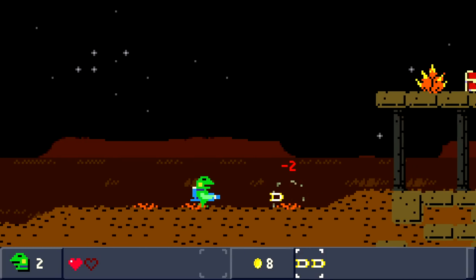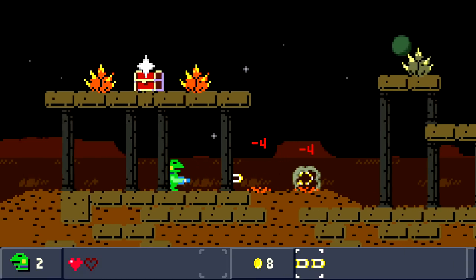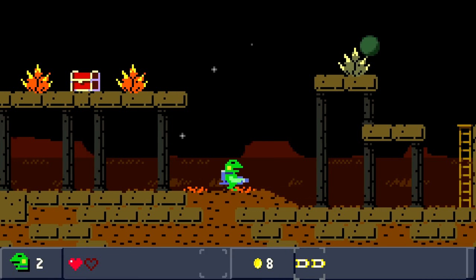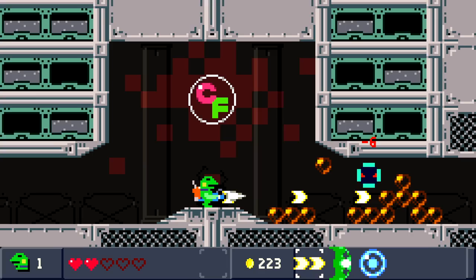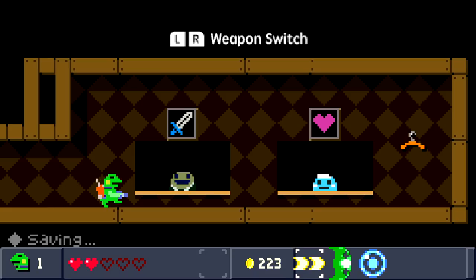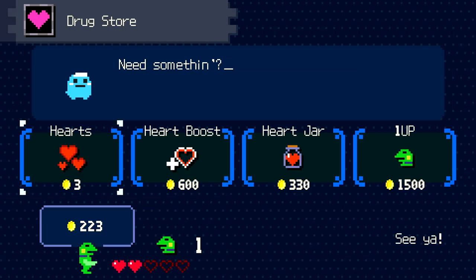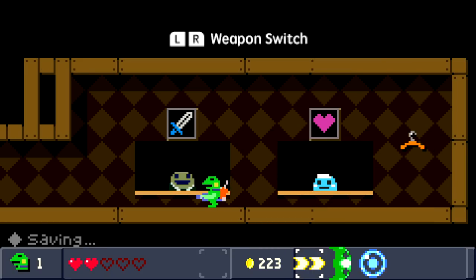Once you jump into the main gameplay, you'll be introduced to new types of enemies and platforming sections that steadily get more challenging over time. The overall progression is well paced. As you go through levels, you're collecting coins that can be used to upgrade your character, whether it's their weapons or their health. Coins can be used to level up your blaster's different types of shots, which are unlocked when completing stages. If you'd rather stick to your base powers, you can instead use coins to regain health or unlock extra health slots.